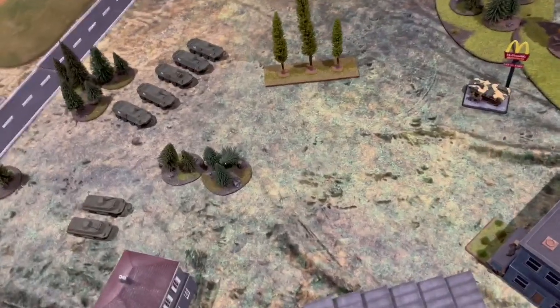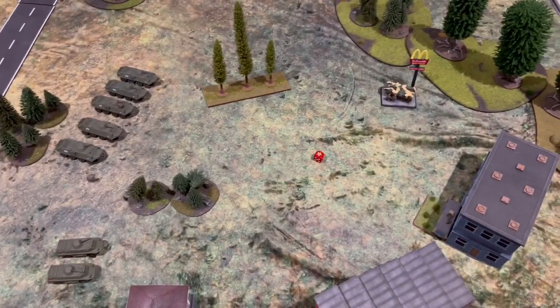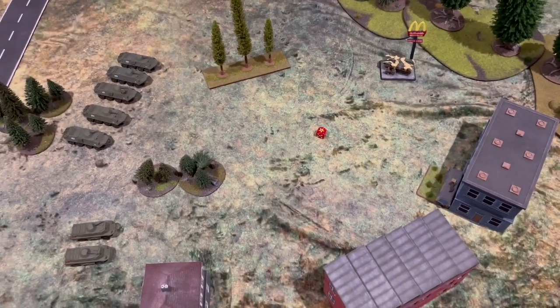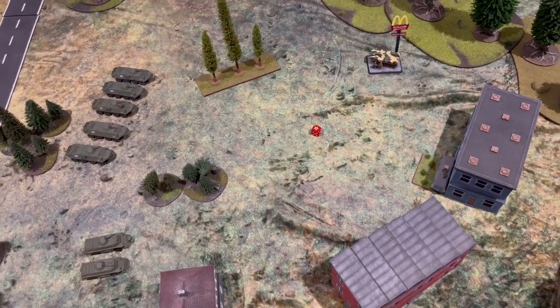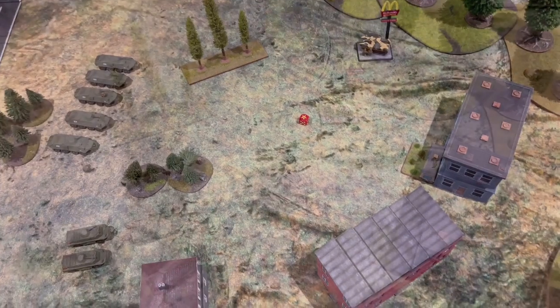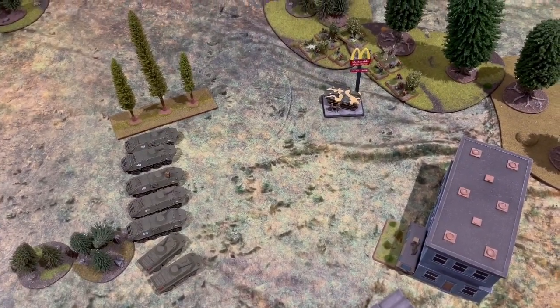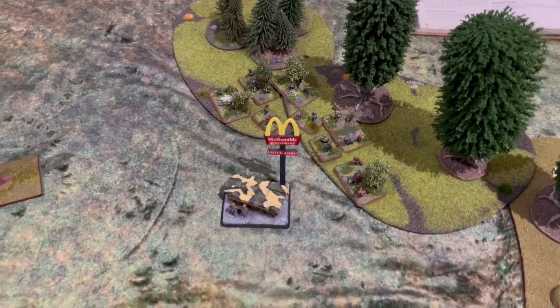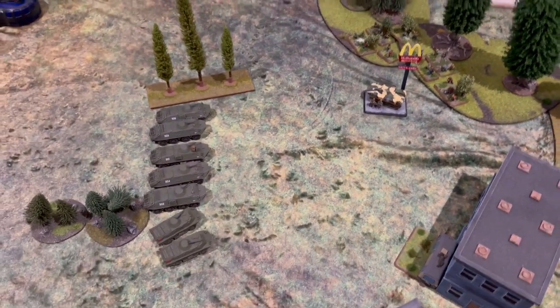I've got first turn. The key thing is: do I get my militia reserve? I do. So I've got one platoon in ambush and one arriving from militia reserve. I've elected not to put my other ambush out - I've just put my militia ambush in the woods here to protect the objective.